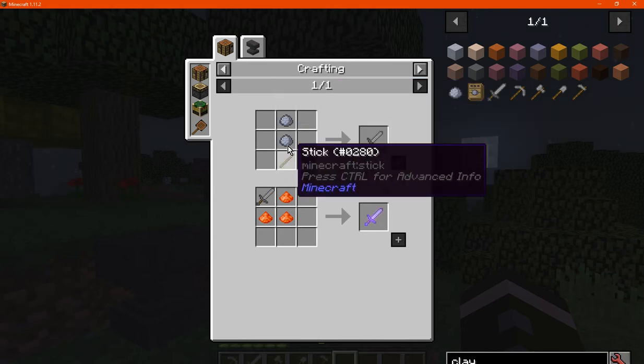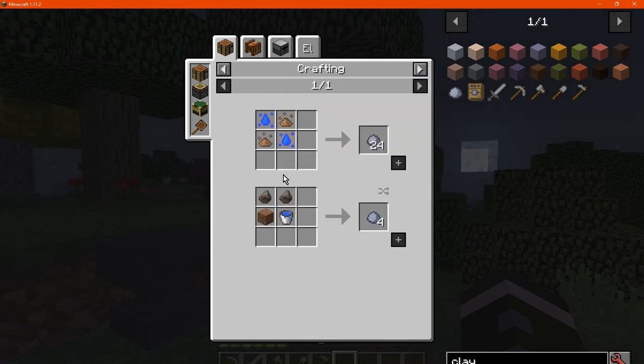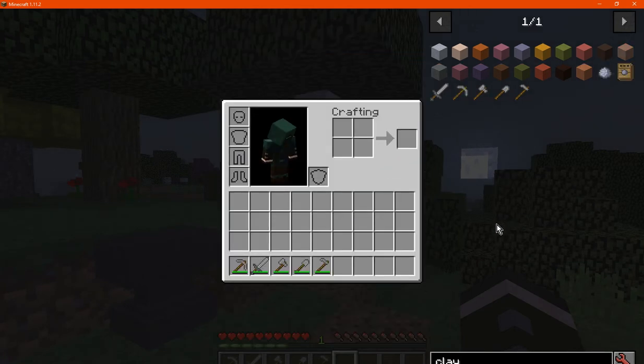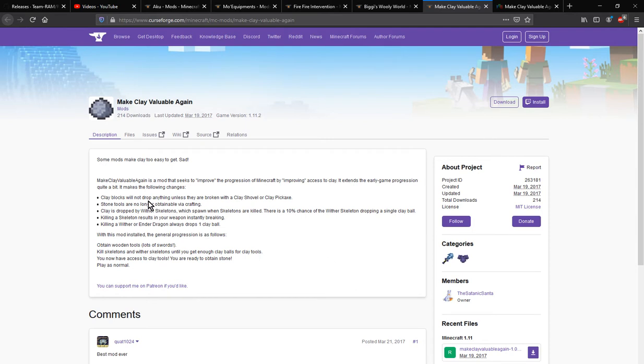You can make clay balls, and use other methods to get clay from other mods — that's all fine — but there are no stone tools; they're completely removed.